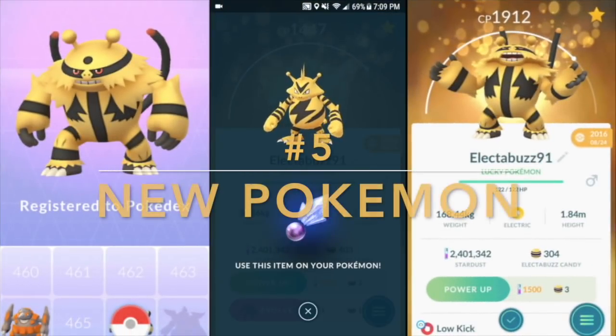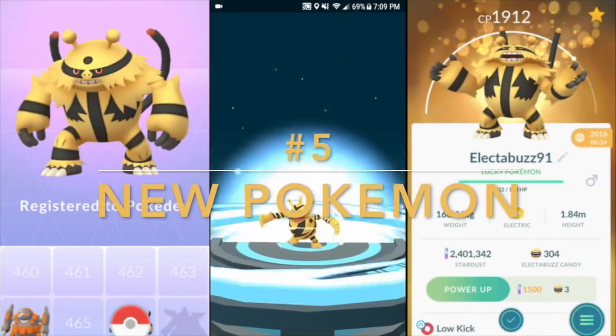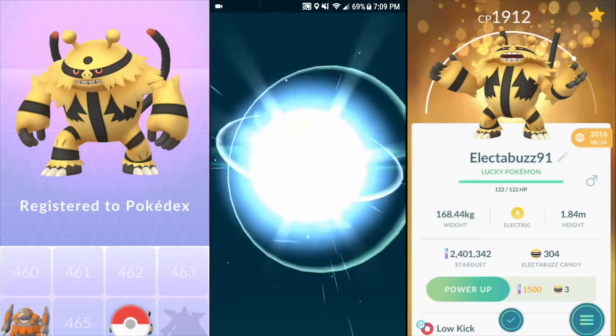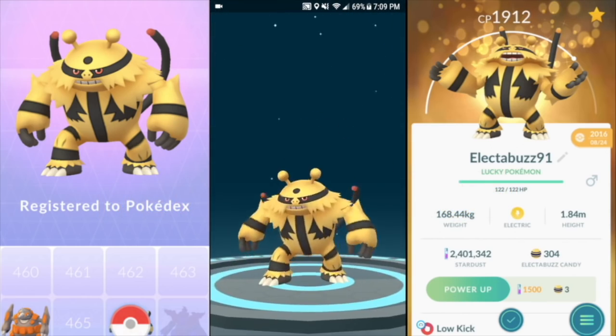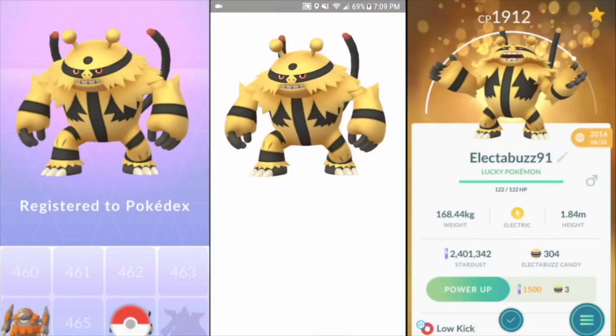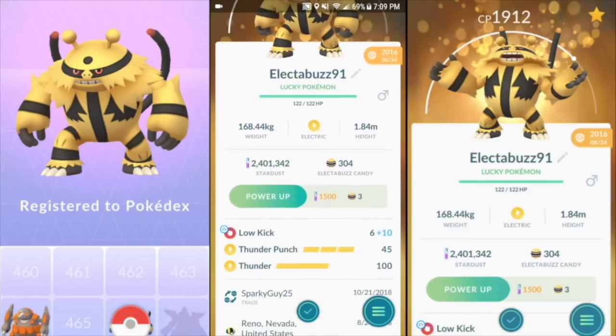New Pokemon: whether you're catching or evolving to a new Pokemon, registering it to your Pokedex gives you 500 XP, or 1000 XP with a lucky egg on. If there are a lot of new Pokemon you still need, go ahead and catch or evolve them with a lucky egg active.